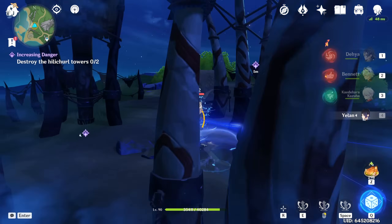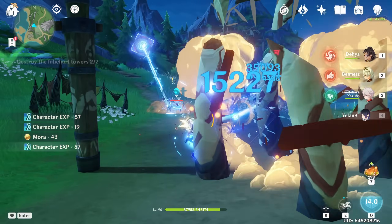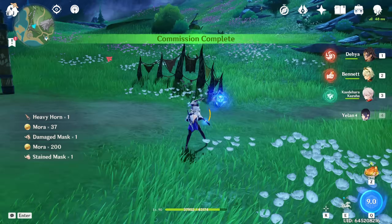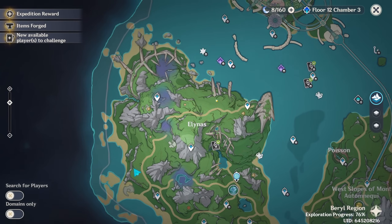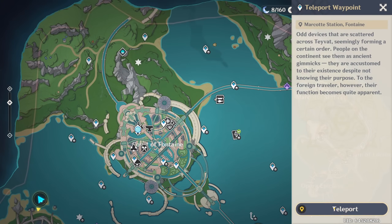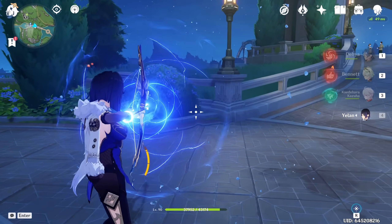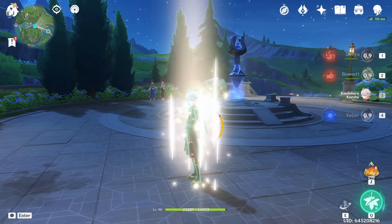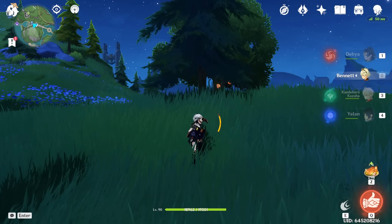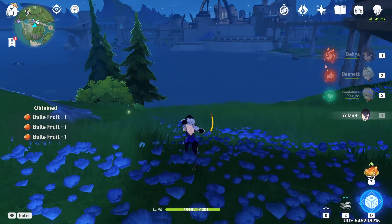Look, it's some Hilichurl Towers. These should be really great to destroy with C6 Yelan. Look how fast I did that daily. I know I'm sounding like a sarcastic butthole there, but genuinely, that's one of the most useful things about C6 Yelan. It's not what I usually use her for, because you know what suffices just as well for destroying Hilichurl Towers? Kazuha and Bennett together instantly destroy Hilichurl Towers too. But she does do dailies fast, and in general she does farming fast.